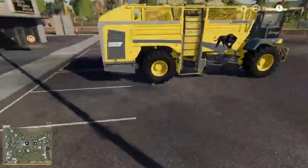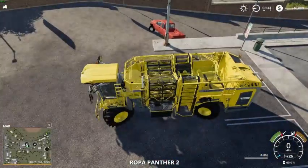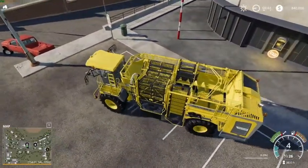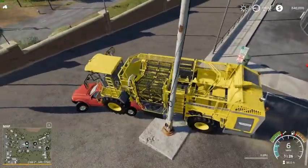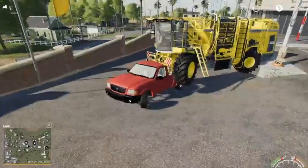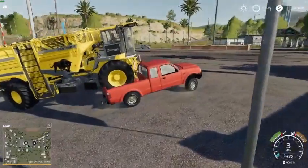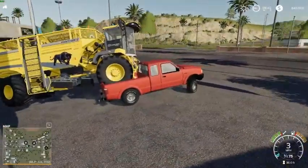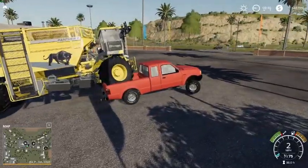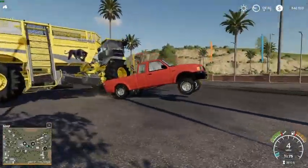Alright guys, we just gotta get this beet harvester on the back of the truck. It is totally realistic to do that, just letting you know. It is totally realistic to do this. Alright, now let's get back in the truck — it's a pickup truck. We gotta drive this beet harvester home. It fits very well. It just does little wheelies every so often, but that's fine. I think it's meant to do that.